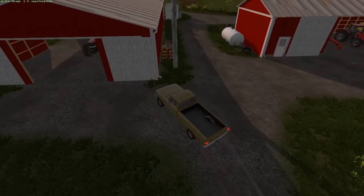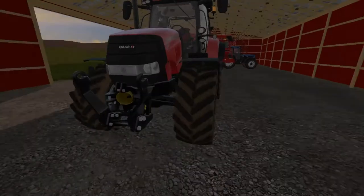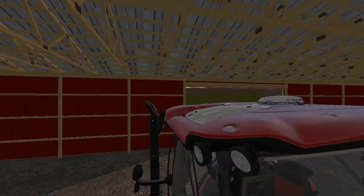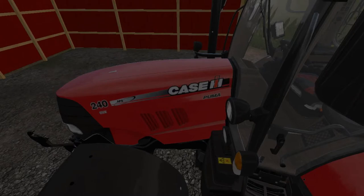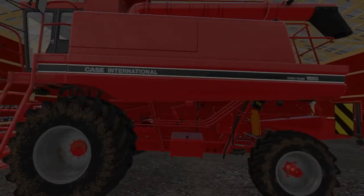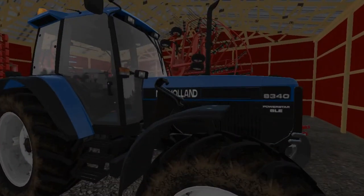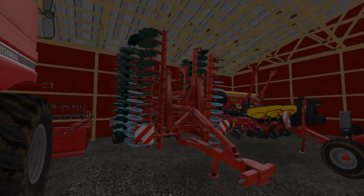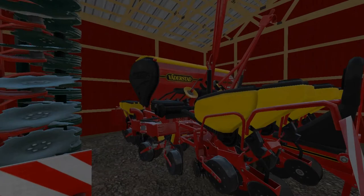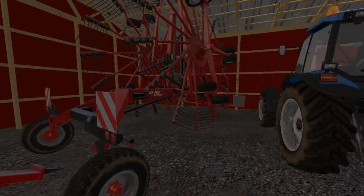Let's go to this barn right here. I better shut it off to save what gas I can. Our first tractor - we got the Case Puma 240 CVX, a pretty little powerful tractor. We also got our regular Case International axle flow 1660, then the New Holland 8340, our little cultivator, and our planter which does corn, beans, and sugar beets I believe, and a wind roller.